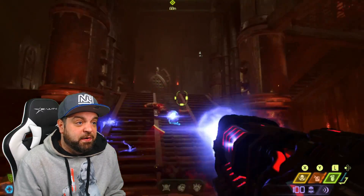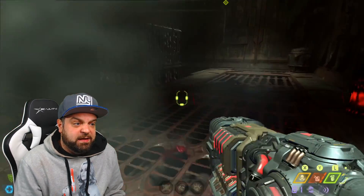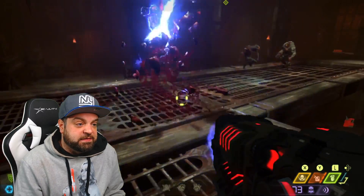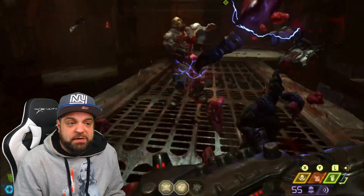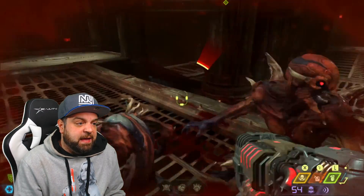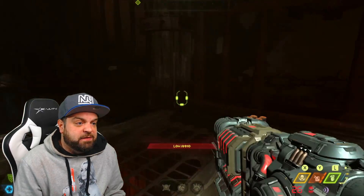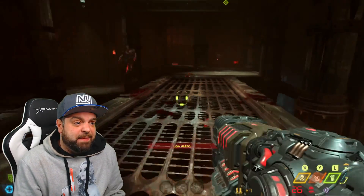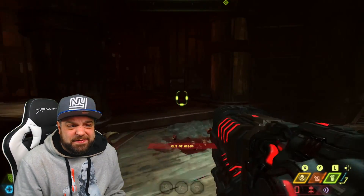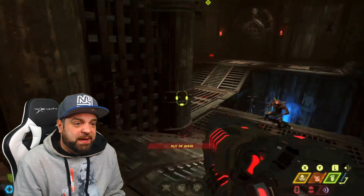Right now we're basically ripping and tearing through various waves of enemies to clear out the room and get to the next area. It's very common in Doom 2016, and it's pretty much the same in this game. You have a bit more open areas in this game though, which I think is pretty cool. There's a lot of very open areas because there's a lot of platforming in this game. I've been playing for probably about five or six hours, and I'm not sure if I love the platforming.